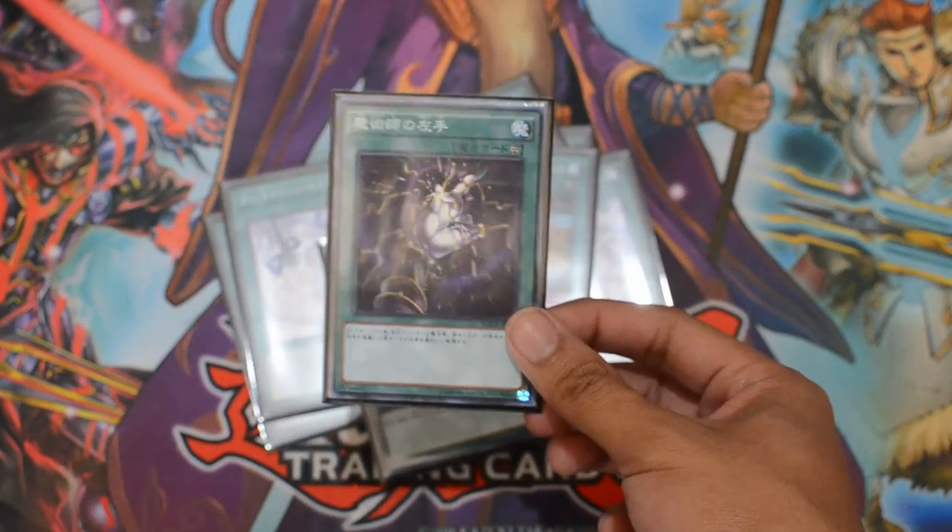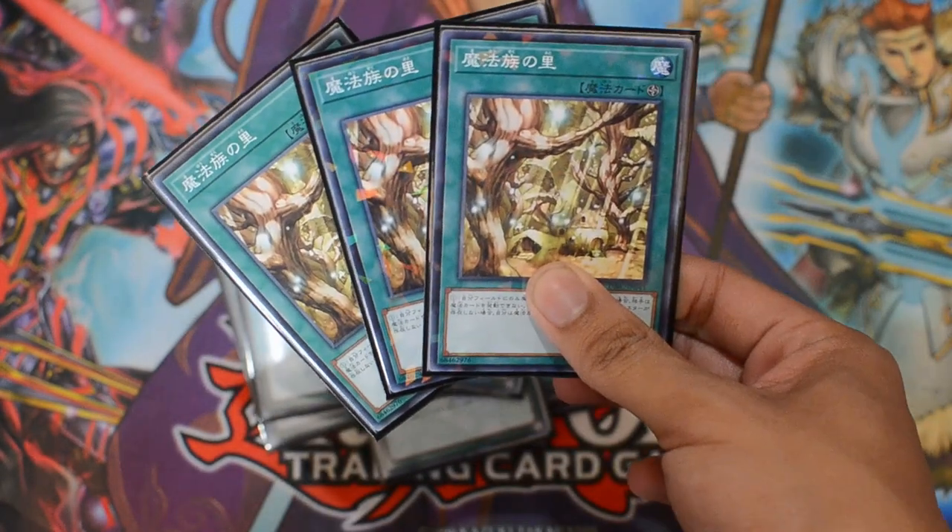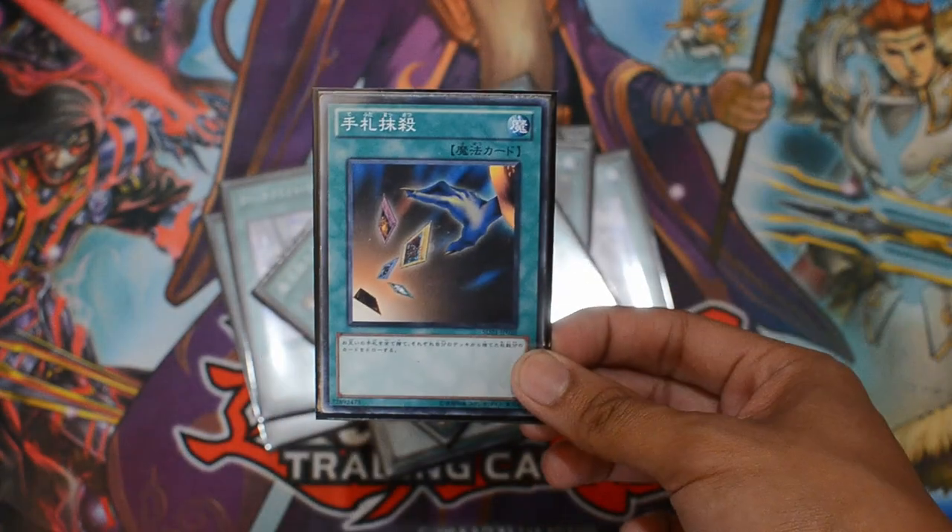I run the Left Hand for the Salamangreat matchup to negate their trap cards. I also run three Secret Village of the Spellcasters, one Hand Destruction, one Card Destruction, and one Reasoning.